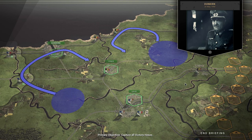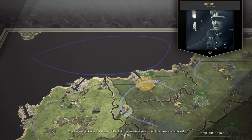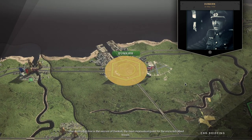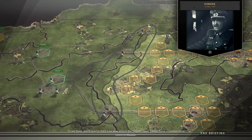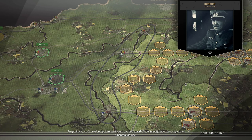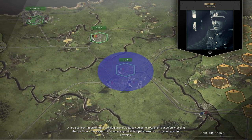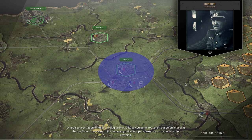I see. After all victory hexes, bonus objective to sink all allied ships. Your main objective is the seizure of Dunkirk — it's the main evacuation point for the encircled allied troops. To get there, you'll need to find your way across the Shell River, taking these crossings from Ghent to Molde. A large concentration of French is digging in at Lille, so you better root them out before crossing the Lys River. The status of the remaining British troops is unknown, so be prepared for anything.